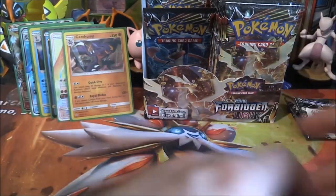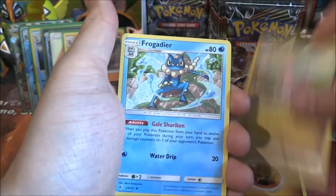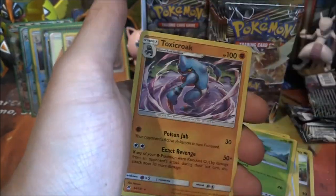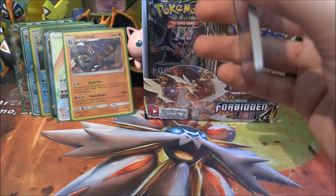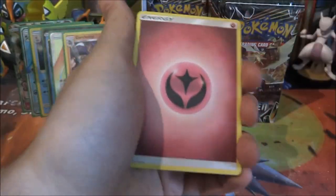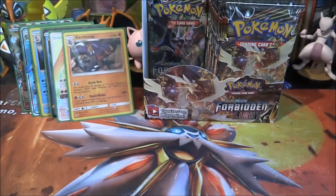We're getting some nice pulls here. Fighting Energy, Sliggoo, another Frogadier, Ennoporta, Goomy, Bergamite, Honeedge, Furfro, Skiddo, Go-Goat reverse — and a Toxicroak rare. Getting close to halfway through. Fairy Energy, Spoopa, Dedeni, Amora, Plauncher, Froakie — any more water Pokemon? — Esper, Honeedge, Noibat, Vivilon reverse — and a Noivern.